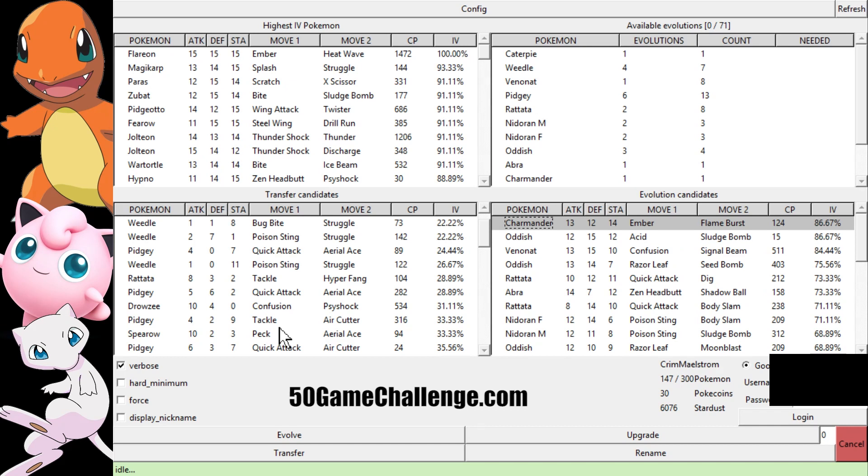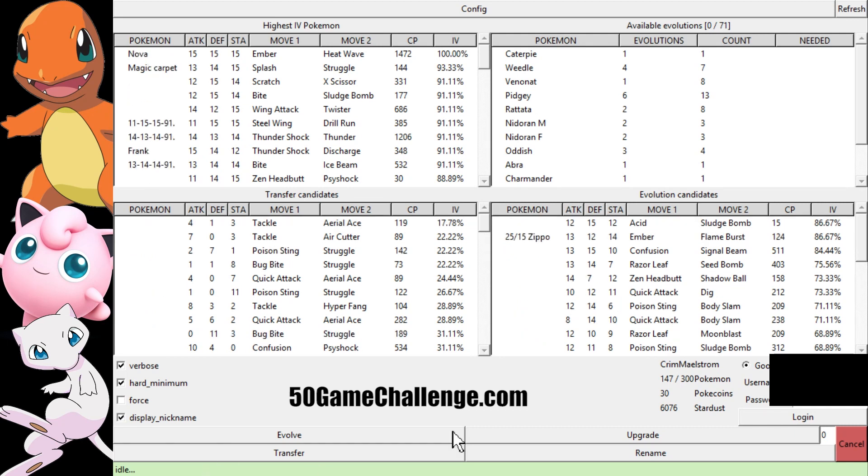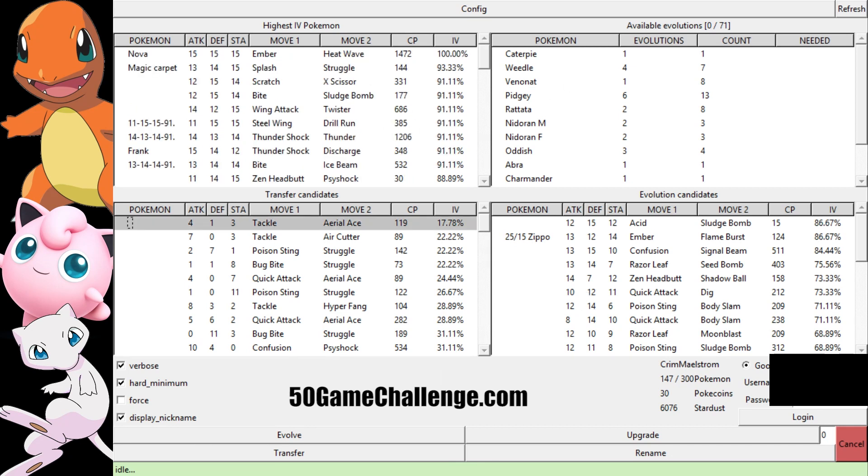Let me show you how to automate a couple things, which is really nice. Pokemon does take up a lot of my time, and I have a lot of videos to edit and a website to run. So what I do nowadays is turn on Display Nickname and Hard Minimum, which shows my highest IV Pokemon down to 80%. Once I get to that point, I know I need to toss the rest. By forcing Hard Minimum and Display Nickname, I can see which ones I want to keep — my favorites, which I will nickname — and the program can rename them with the actual stats so I know what they are.